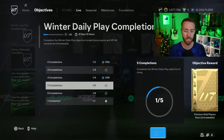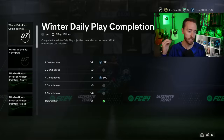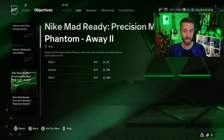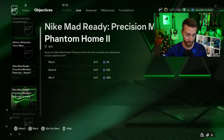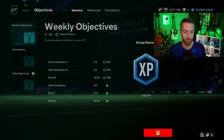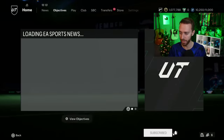We also have the Winter Daily Play Completionist, once again, for some XP and a few packs — basically the same objective as last week. We also have the Nike Mad Ready Precision Mindset kit. If you bought that before, you can now do number 1 and number 2. The second one finally unlocked, and that was the objective content yesterday.